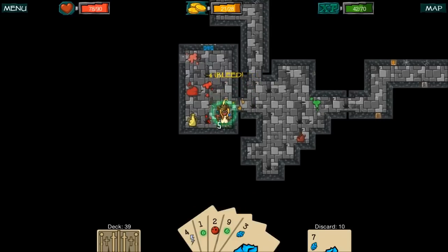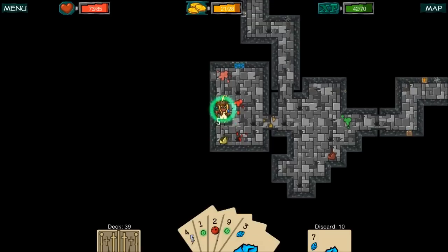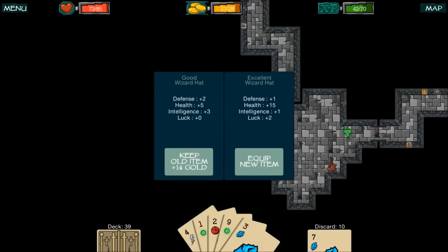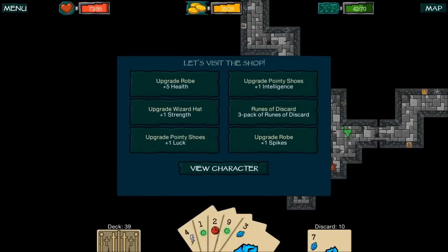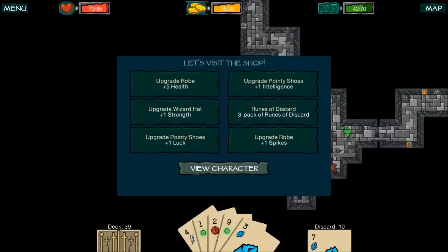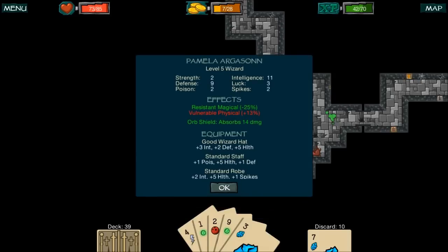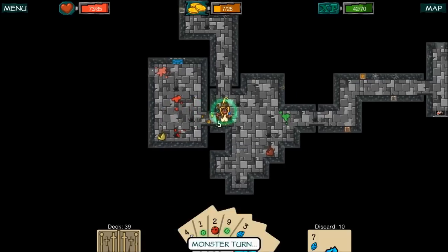We'll go in and collect any items they may have had. We found another item with more intelligence — I suppose it's probably better. Now we've finally passed the threshold of 28 gold, which allows us to go to the shop and upgrade one of my character's items. I can upgrade my pointy shoes, robe, wizard hat, whatever. I'm going to upgrade my wizard hat — or actually I'll get pointy shoes for the intelligence, and that'll be a permanent upgrade for my character.